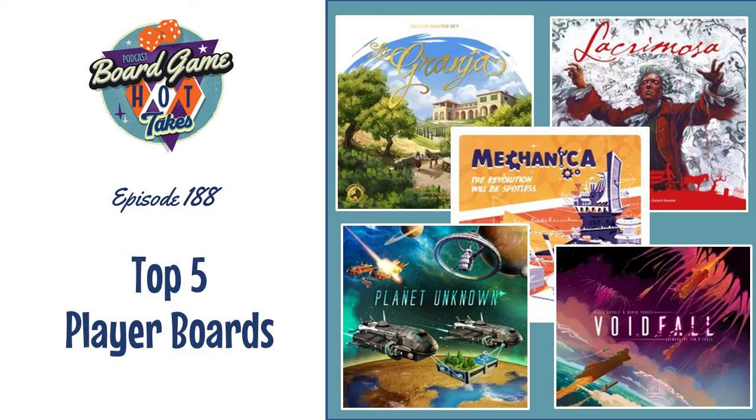One last standout feature: Lacrimosa is mostly language-independent, but Devir solved the rules-on-board language problem brilliantly. They included a punch board for each language — one strip of cardboard in English, one in German, one in other languages — and you just slot your preferred language strip into your dual-layer player board permanently. So the board gives you key action reminders without sacrificing language independence. Having those tips on the player board is something I really love.